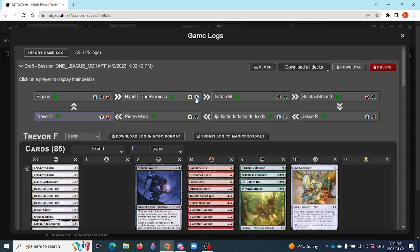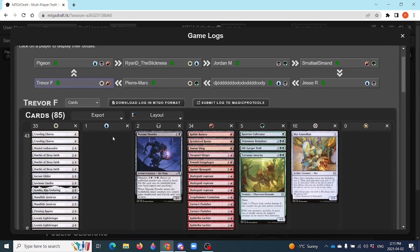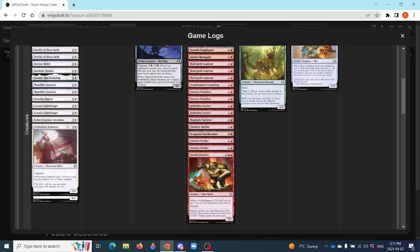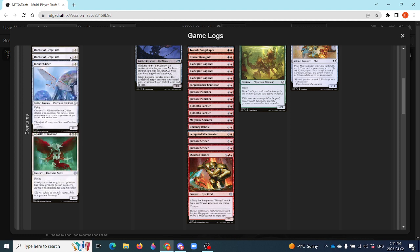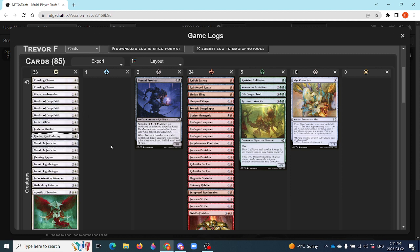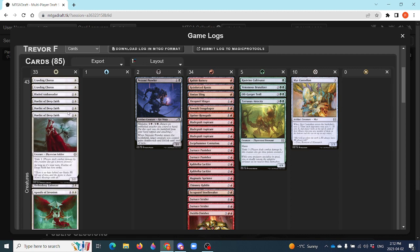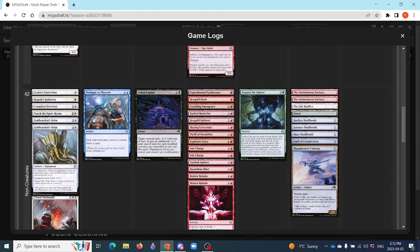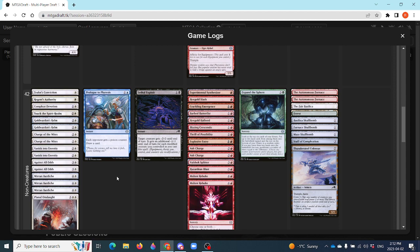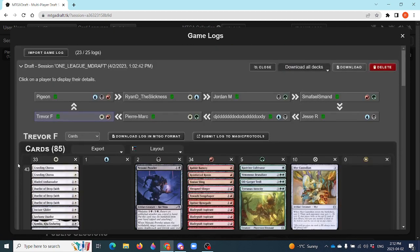He's kind of the only person who actually picked up on the Kamigawa artifact synergies. Ryan ended up with a white-blue deck but most of the artifact stuff in Kamigawa was more black and red. Trevor has Leon and Lightbringers, which are okay in this type of deck. He's got a little toxic package — double Crawling Chorus, triple Dualist, a Flensing Raptor — but I don't think he cares about toxic at all. He's going to kill his opponent with Charge of the Might; he has two of those. Those are all seven other players, and we'll be back to begin round one shortly.